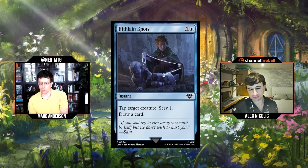Next: Hitflane Knots, one and a blue for an instant: tap target creature, scry one, draw a card. It's another gluey card — you draw a second card, scry, maybe tap down a ring bearer, get a little value. It's not super impactful, but two mana versus one mana makes it probably a bit worse than similar cards we've seen. I'd give Hitflane Knots a C minus.